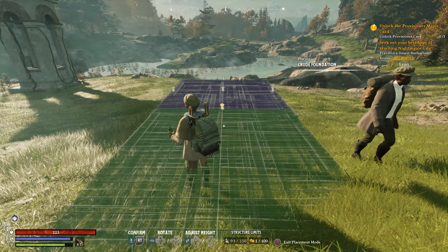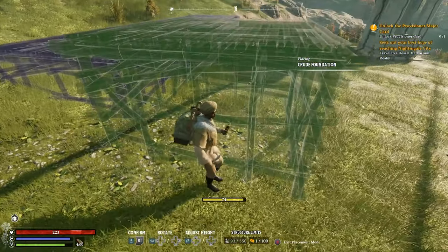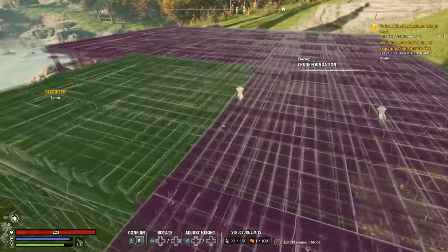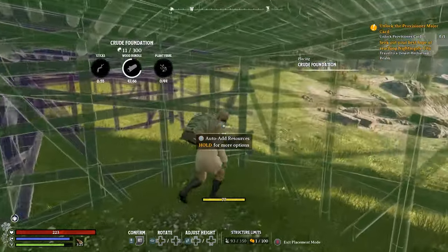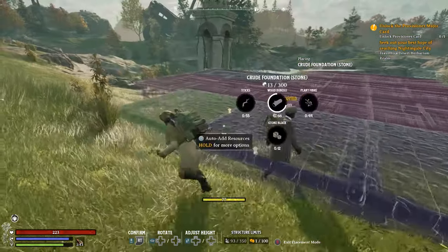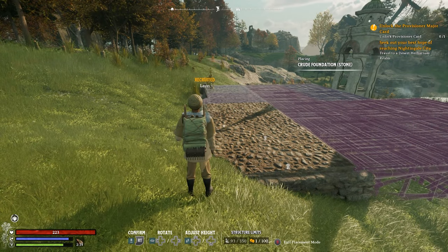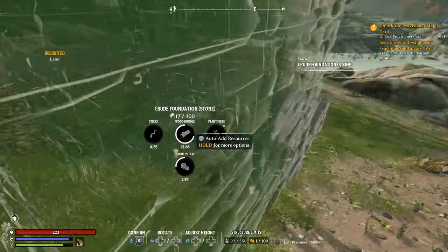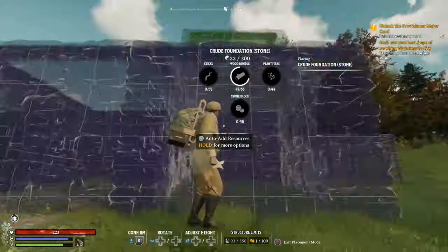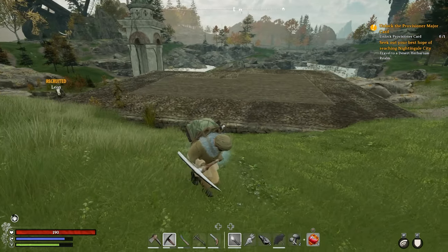Let's get rid of that and start roughly here for our first block. We're going to go out one, two, three, four, then come out this way by one, two, three, and one, two next to those. Then we go out by two again here. Next to this we're going to put some stone down because I want a little patio area out here — it might actually go around the entire build. Leon will help build if he's got stone in his inventory. We're going to go all the way around this build. Once it's all filled in, it should look something like this.